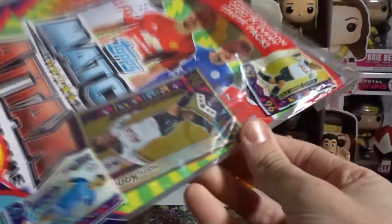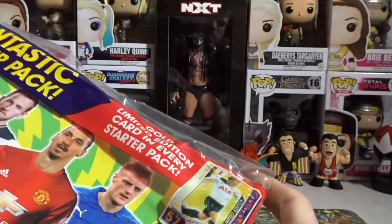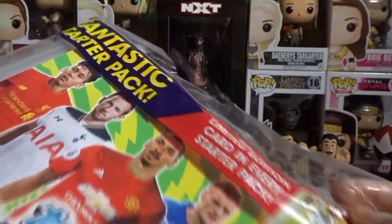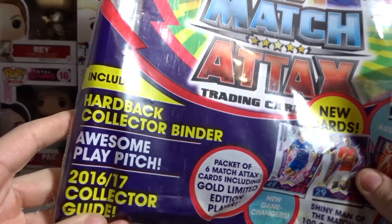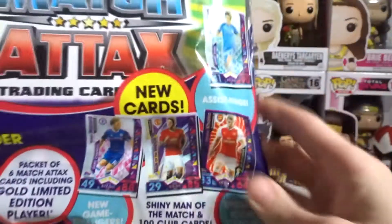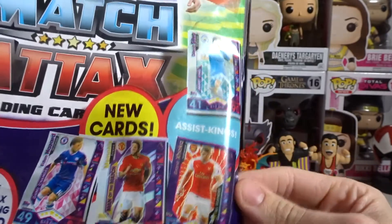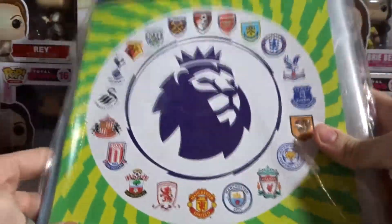The plastic isn't in the best condition but we've got the gold limited edition card in every starter pack. What you get in the starter pack is the book, a play pitch, the guide, and a pack of six Attacks Gold including a limited edition player — pretty cool. Let me know in the comments if you collect these.